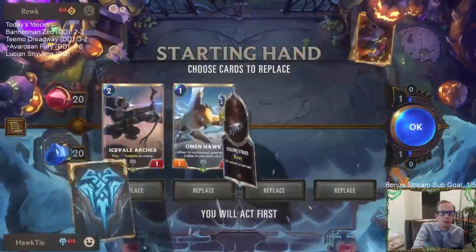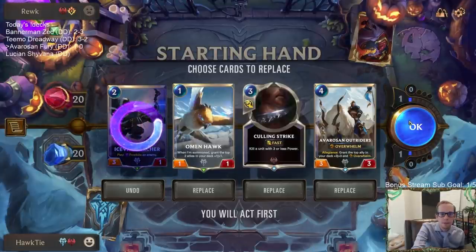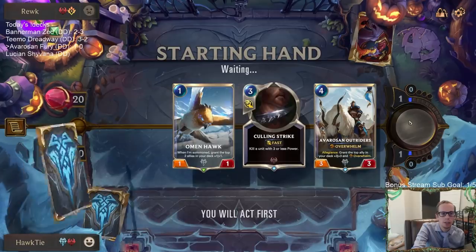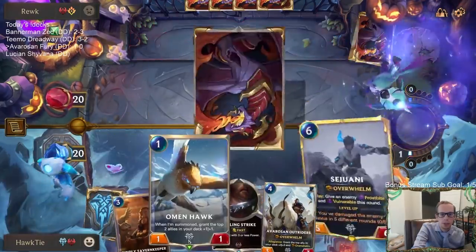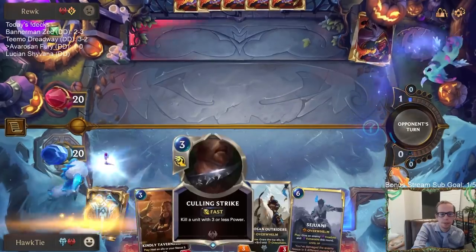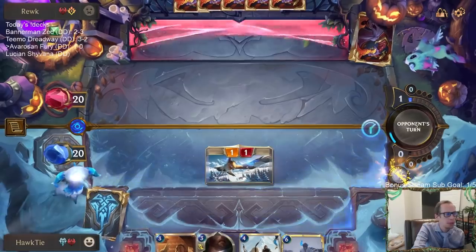They're going to be trying to kill our stuff - I don't want them to kill our stuff. Ezreal Swain. We're going to mulligan the Ice Vale Archer because it's really easy to kill. I like Culling Strike against both champions, so we're going to keep that.